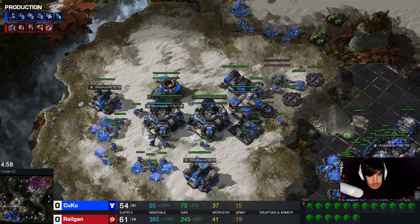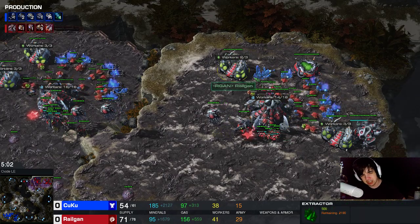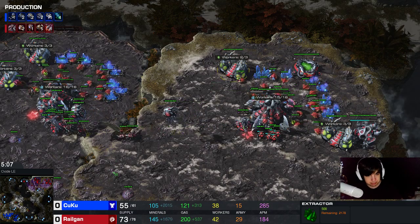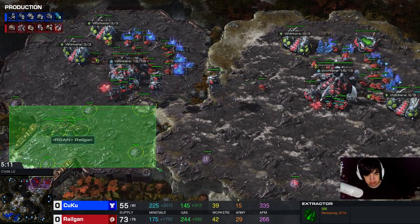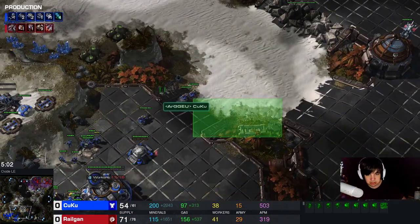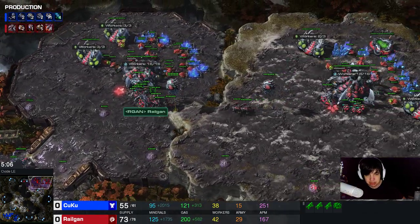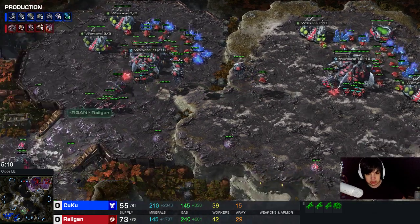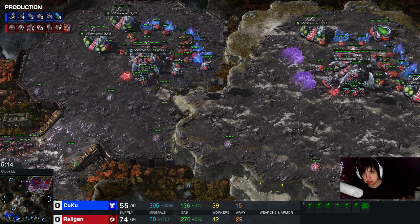The marine gets sent in to scout at home. I droned up my natural - my droning isn't optimal here, but it doesn't really matter. I built the last two drones a little bit late. The reason I was rushing out these roaches is because I know he has hellions and I'm a little bit scared of a hellion attack. I prefer to build the roaches earlier rather than later, because if you get attacked by hellions and you don't have the roaches ready, you're going to lose a lot more.